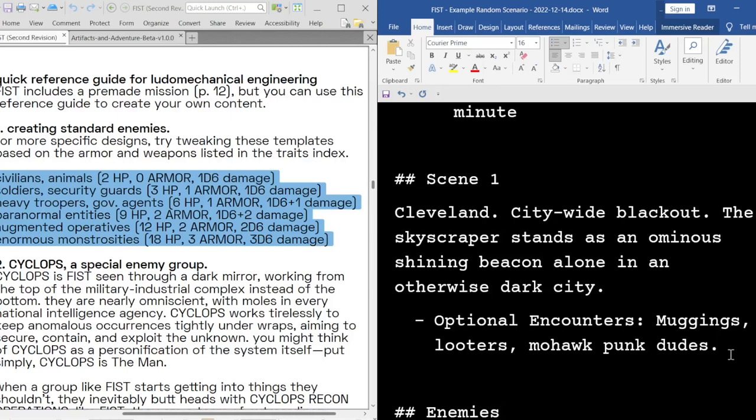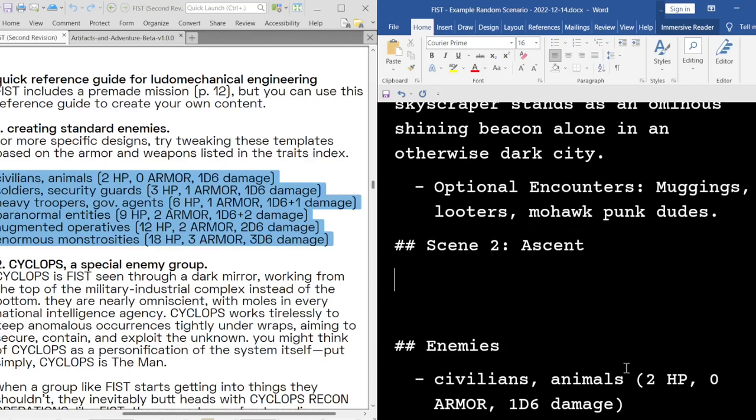Scene two — this will be as they climb their way up the building. I find you don't have to do too much description. If you say, like, a corporate lobby with a security desk in the middle of the room and some chairs and weird corporate art on the walls, that usually paints a good enough picture and you don't need to go overboard.